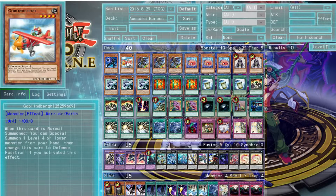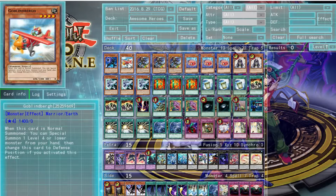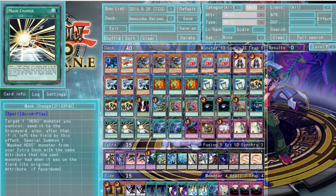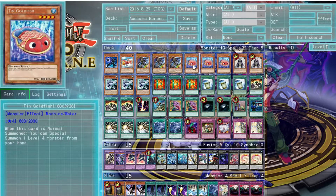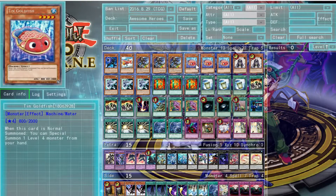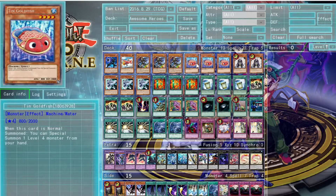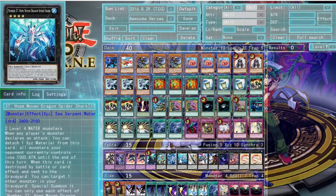Next up we've got Goblin Dwarft. The whole core is to get Shadow Mist onto the field via special summon so you can pull a Masked Change into your hand. Goblin Dwarft lets you summon him and immediately special summon a level 4 or lower monster from your hand — so you special summon Shadow Mist and get your Masked Change. Same thing with Tin Goldfish — basically the same effect, except he's a Water monster, which is why we're running three of him and only one Goblin Dwarft.